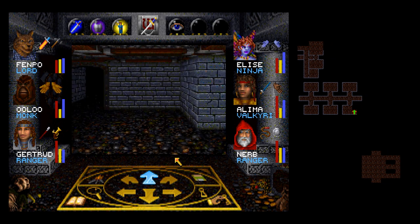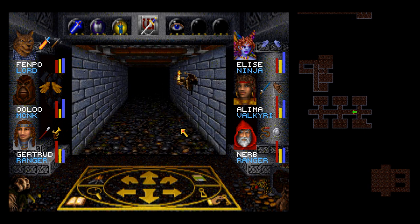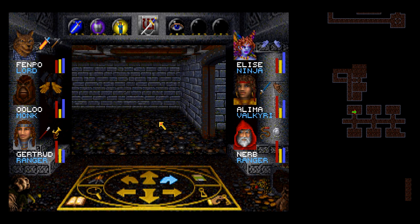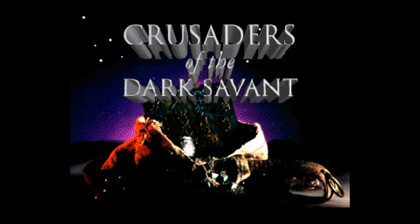There's a lever there — interesting. What does that do? Open something back here, maybe? Yes actually — look at that. There's a pit right there. We'll consider jumping down the pit for next time, I think. When we come back we will be going downstairs one way or another — let's put it that way.